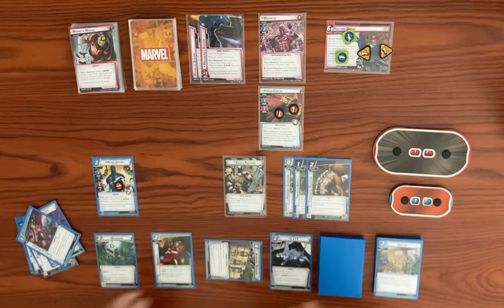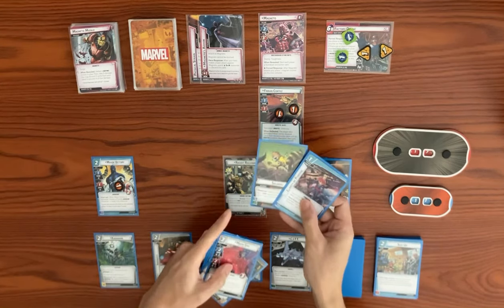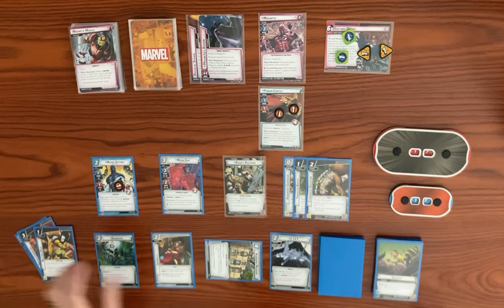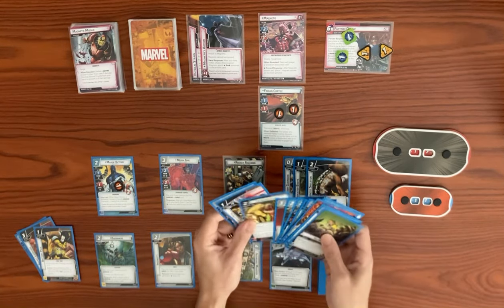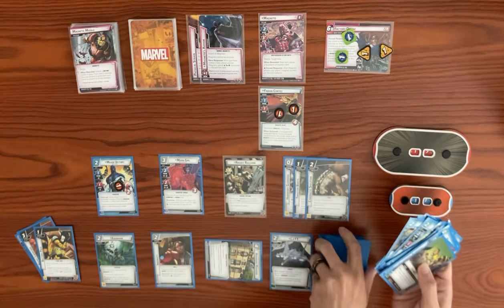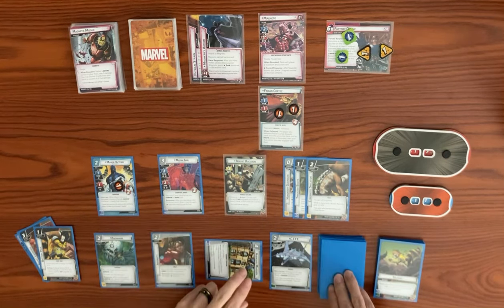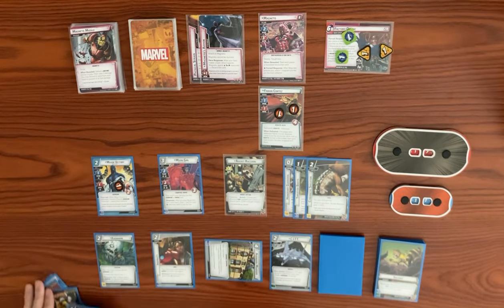We use three resources to play Moon Girl — the wall being a mental resource, so three mental resources total. We trigger Salvage's response: after spending this card, put a tech upgrade from the discard pile on top of your deck — we retrieve our Particle Cannon. When Moon Girl enters play, we draw three cards using the three mental resources: the Particle Cannon, and two more including our Pistols.